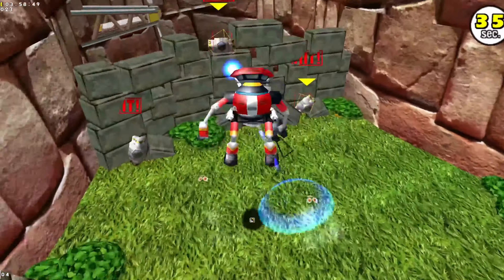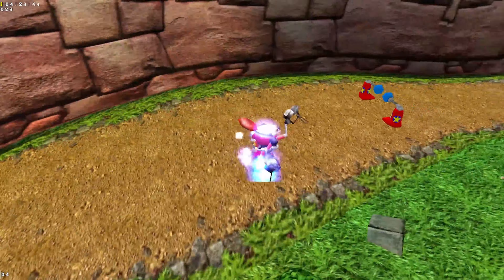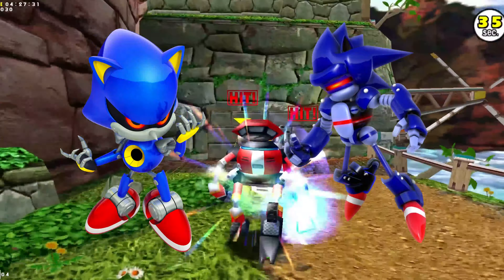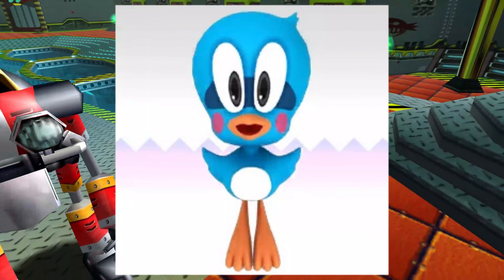It's implied that the E-100 series are more specialized units for hunting and assassination. In comparison to all the robots we've seen from Eggman at this point — maybe except for Metal and Mecha Sonic — they're leagues more intelligent with the capability of speech, except for Beta. Each unit has a particular Flicky inside them.